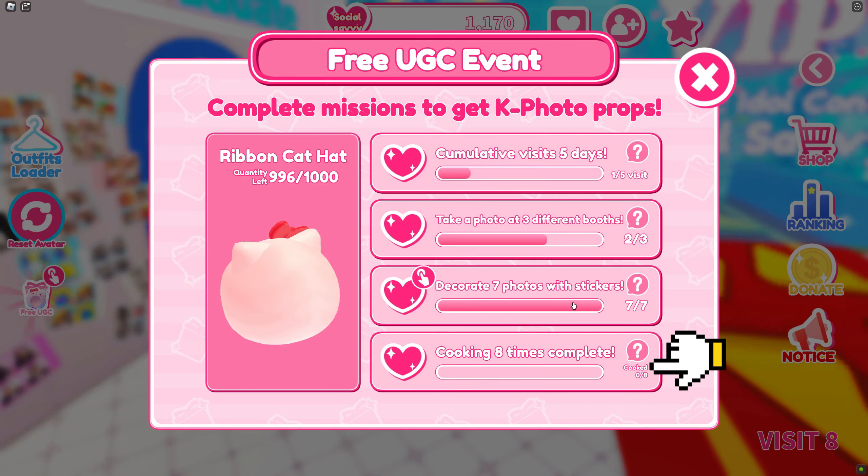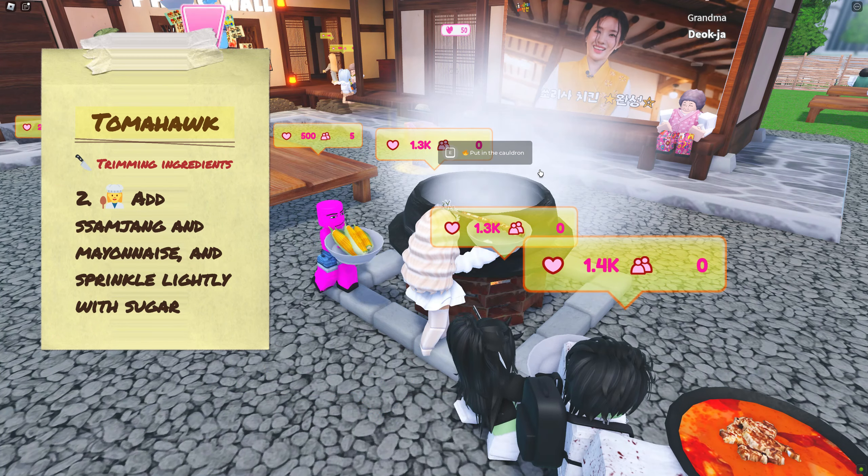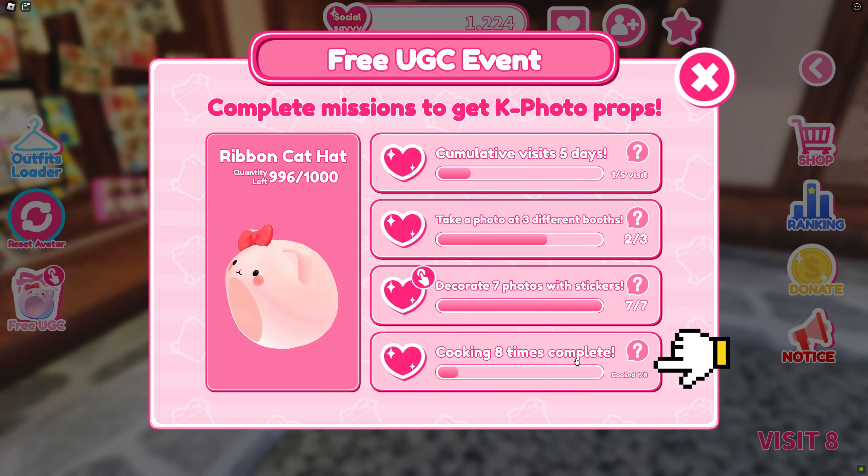Now the last mission — let's check it. Go and talk to this girl and choose any food you want to cook, then follow the red arrow. Now deliver the food to the man sitting here. Repeat 8 times to complete the mission.